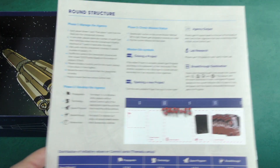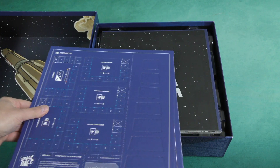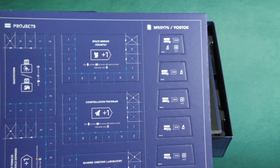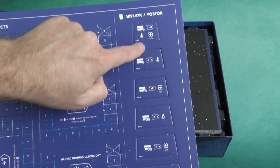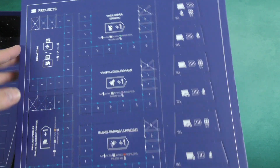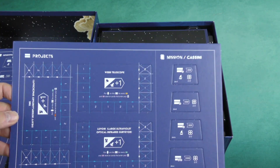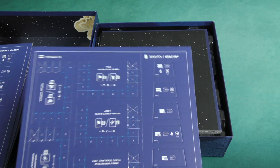With a bit of an overview for the round structure, let's take a look at the cardboard. Here we've got our different projects, and then our different missions along the side. This is the Vostok mission, and these are different projects. There's the Cassini mission and the Mercury mission.